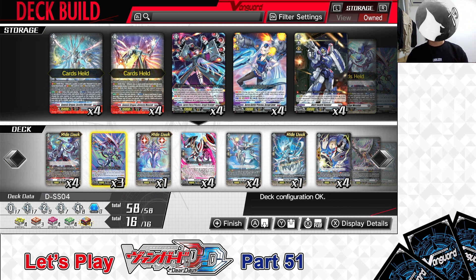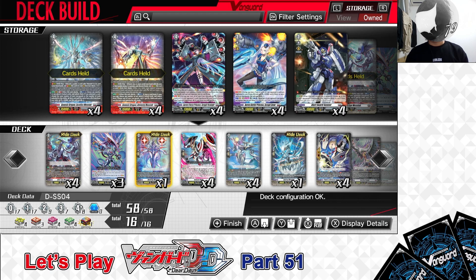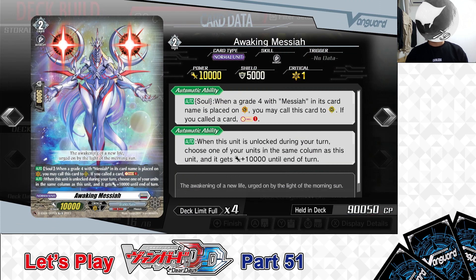And with that, we've just about covered the deck's Grade 3 lineup. Next, let's get on to the deck's Grade 2 lineup. For the Grade 2s in this deck, we are playing — from the right deck — Grade 2: Awaking Messiah.